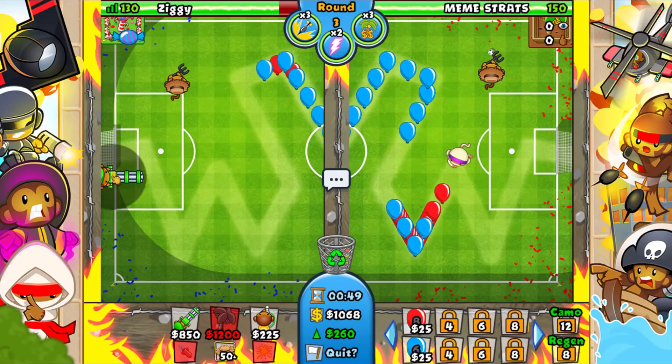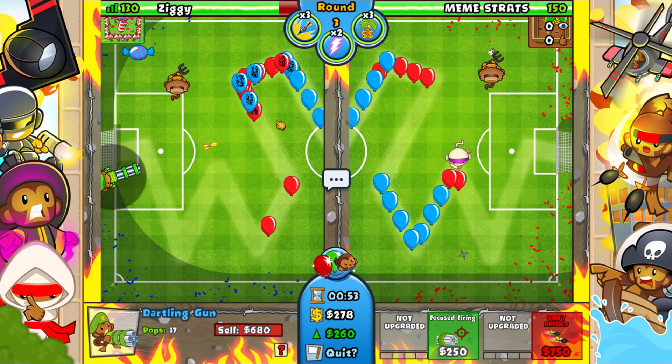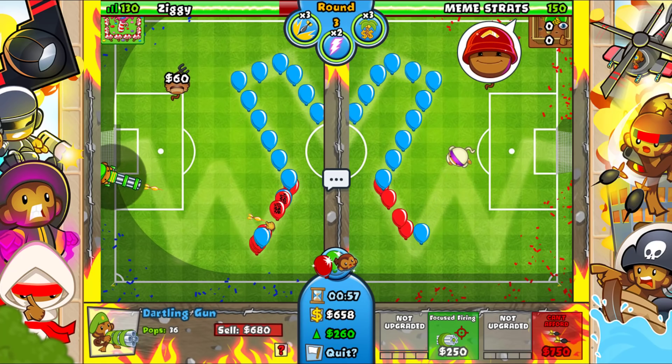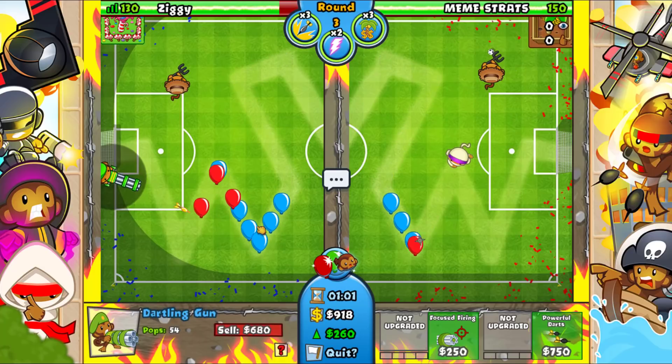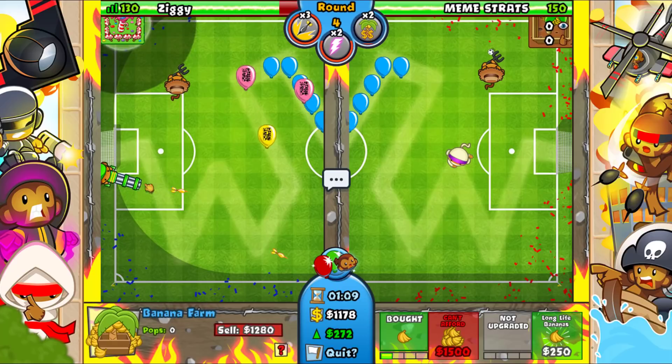He's trying to force some stuff — he probably knows I have the dartling gunner, or maybe he expected a heli. I don't want to go for Powerful Darts quite yet; I want to wait a little bit so we can generate even more income. Round four — let's go ahead and use dual eco boost.